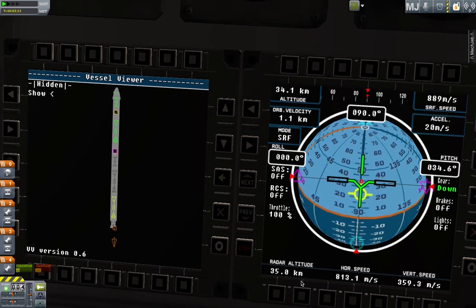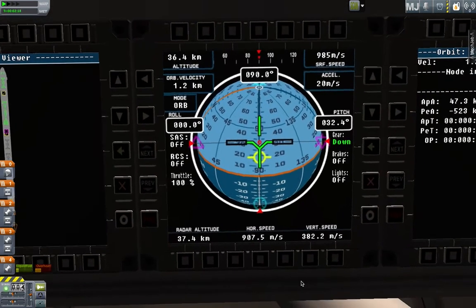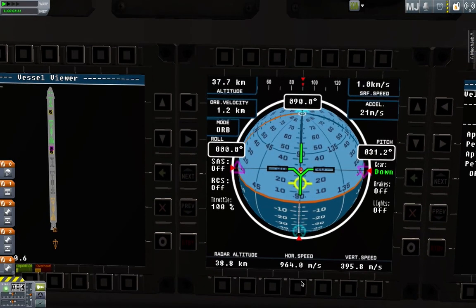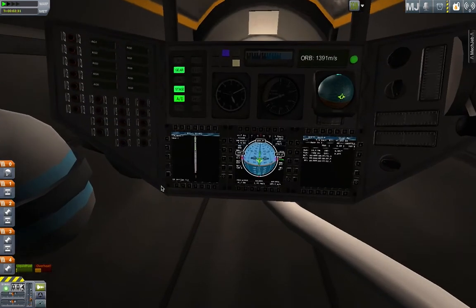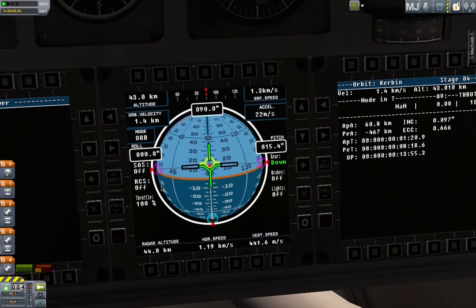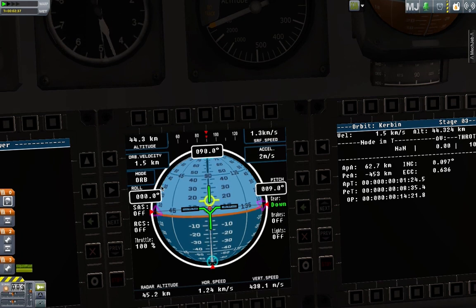How high up are we? 34 kilometers. Speaking of mods, I'm not going to list all the mods I'm using because I'm using loads, but one of them in particular is really cool. It's called Raster Prop, and this is a separate add-on mod called Vessel View that basically lets you do proper in-cockpit immersive missions. And that's my dog — probably a good time to end the video. Bye, see you next time.